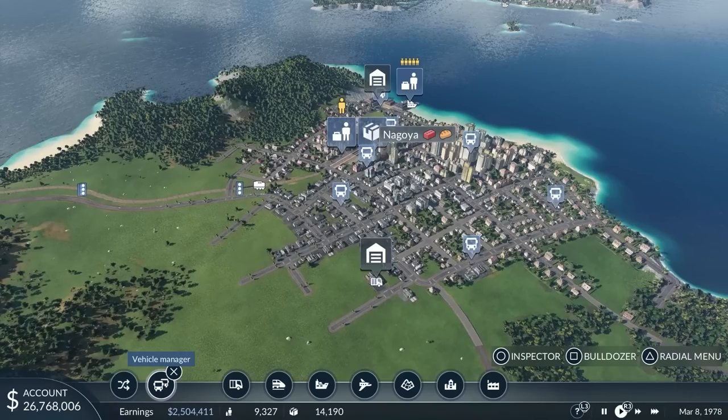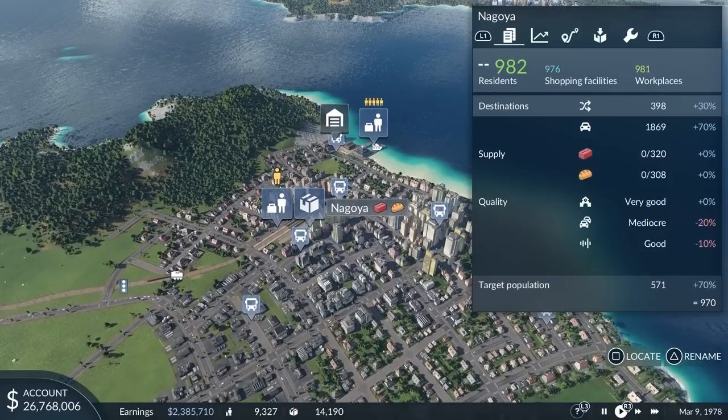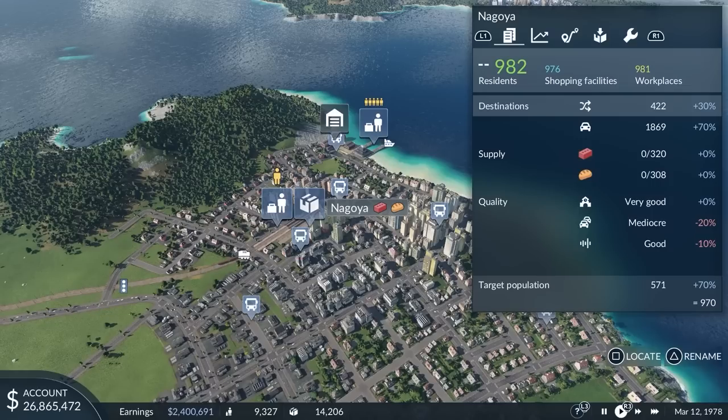As we can see in the top row of the city window, the number of destinations has already increased significantly, as the inhabitants of Nagoya now have more places to go shopping and to work. This will help grow the city.